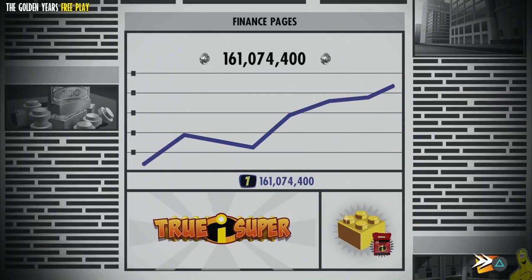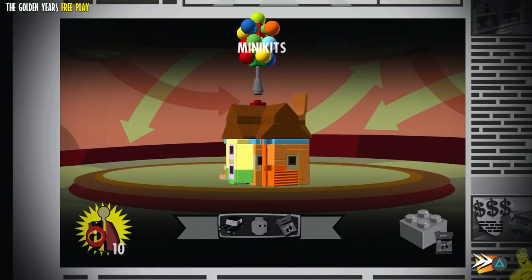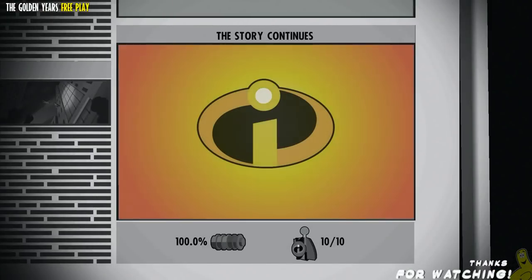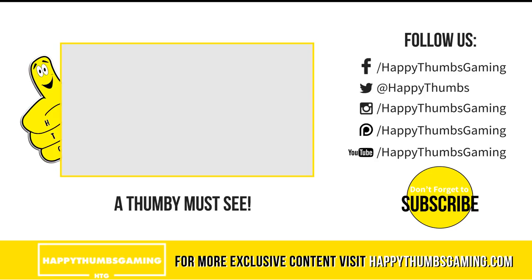We got the gold brick and a blind bag for completing the story, the True Super for getting that 150,000 studage, and all 10 minikits which build up a vehicle. There was a spot in the background where a house was floating through the air — it makes sense that we got that in the level. That's going to wrap it up for LEGO The Incredibles: The Golden Years Free Play. Hopefully you guys enjoyed this video — please subscribe, click that like button if you found it helpful, and spread the word of Happy Thumbs. We're on the home stretch for that 100K — you can help us get there!